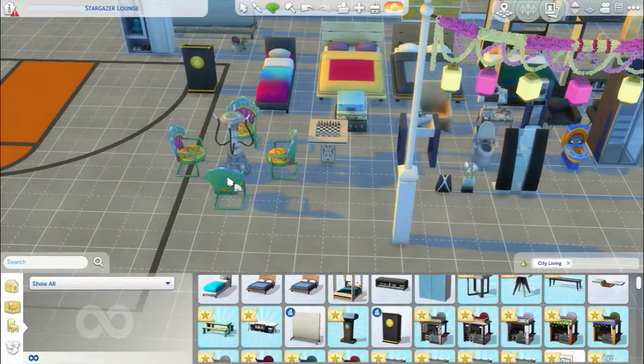This dining set comes in one whole piece, but you can change the chairs and the table separately. It comes in a variety of different colours and patterns. The chairs also come in a variety of colours and patterns, and you can change them individually or all together to match — or you just go with the colours. So it's all different kinds of stuff, with a great variety going on.